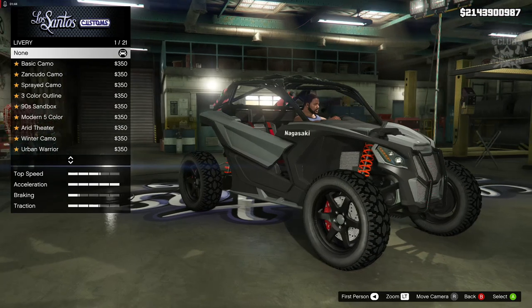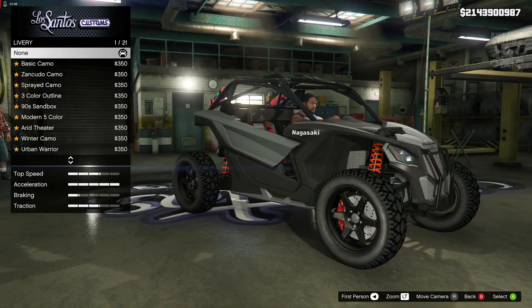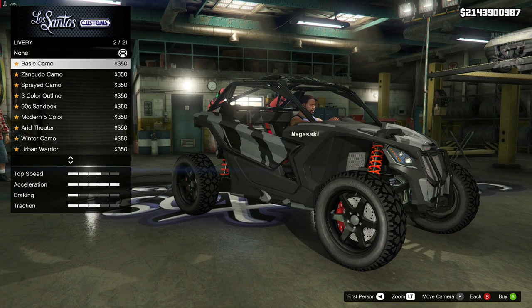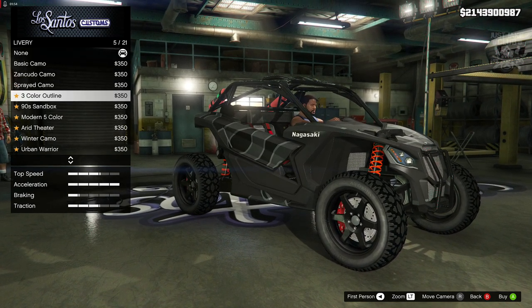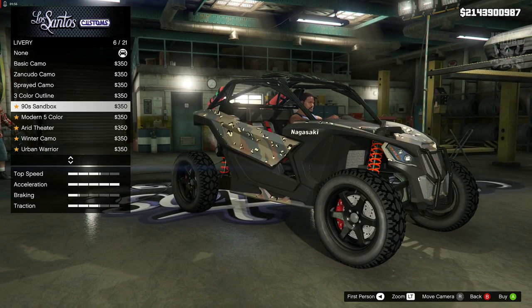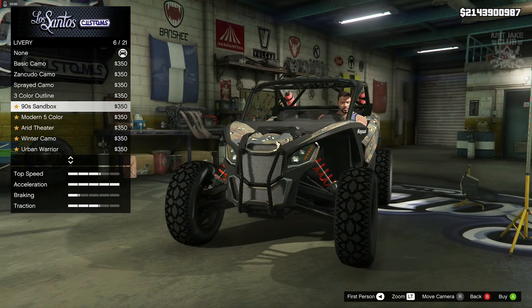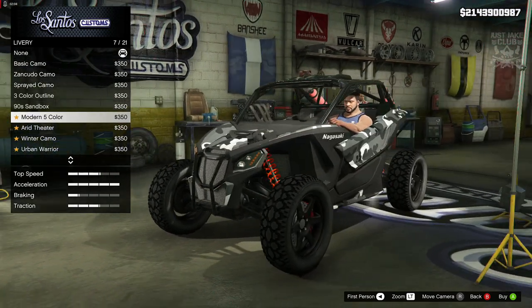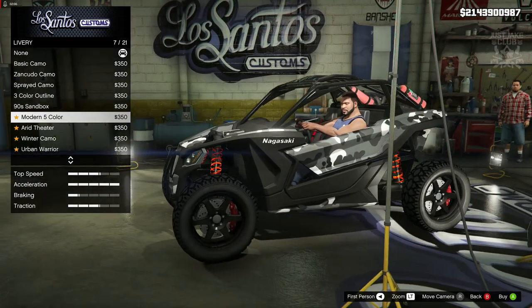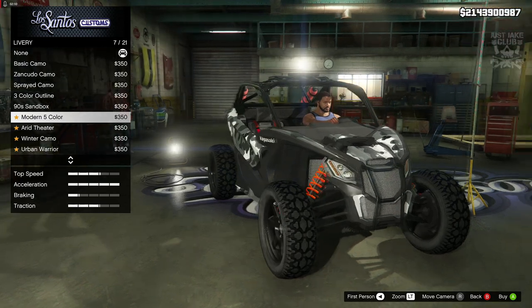We've got loads of options for liveries, obviously because it is a brand new DLC vehicle and nowadays we get a ton of liveries on every single DLC vehicle. We've got camo — it's got to have camo for some reason. I hate camo liveries, I don't really like liveries in general. I don't mind the sticker bomb ones, they're pretty cool. The racing stripes are also a good option, but things like this I'm not a massive fan of — even though that actually looks really good with the black.